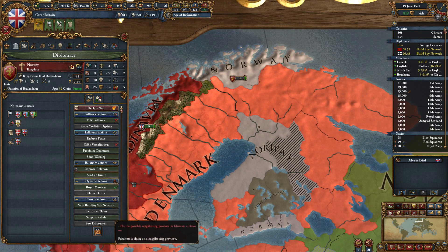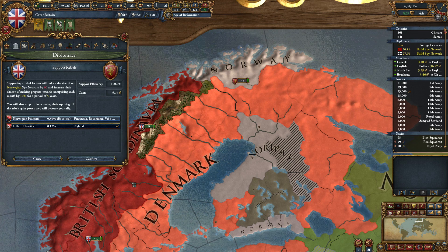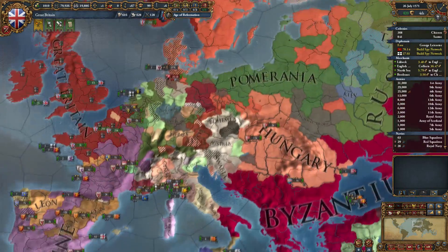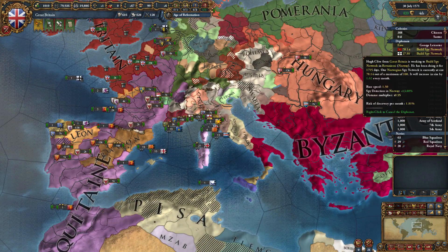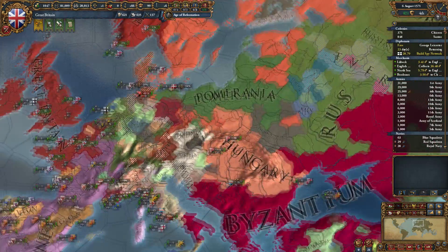We have a spy network in Norway and we can support rebels to mess them up. Norwegian peasants have already revolted — we can get Lollard heretics over five years for six ducats. Nah, no need to do that. We don't need to destabilize anybody. We'll keep our spies — we don't even need our spy there for the seed speed.